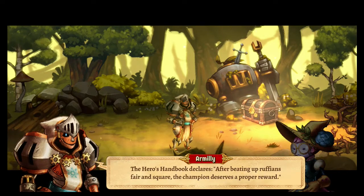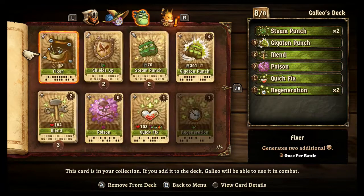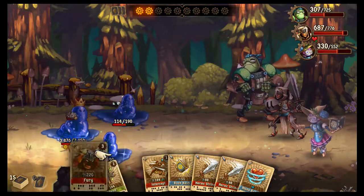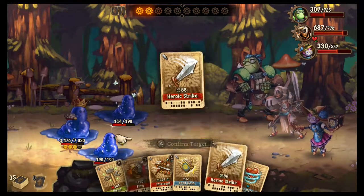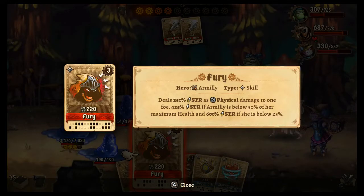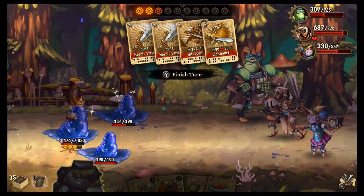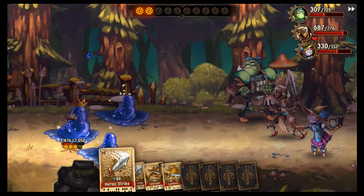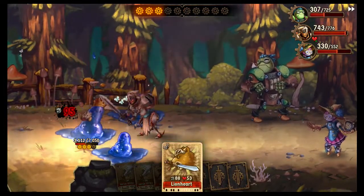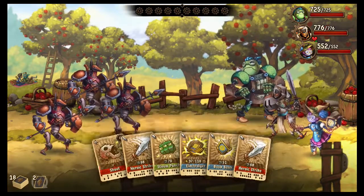The battles in SteamWorld Quest are a fun and effective mix of turn-based and card-based combat. You equip your heroes with cards, much like you would with weapons and accessories. At the beginning of each battle, you draw six at random. By playing low-powered cards, you build up gears that act similarly to MP, allowing you to use more powerful abilities and attacks. By selecting the right cards in the right order, you can even chain your abilities together, giving you additional and enhanced effects. It's a very effective battle system that builds on other card-based RPGs that have come out in the last few years. Aside from a very unbalanced endgame with a sharp difficulty spike, battles are always enjoyable.